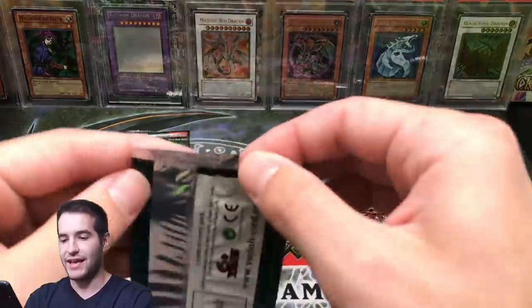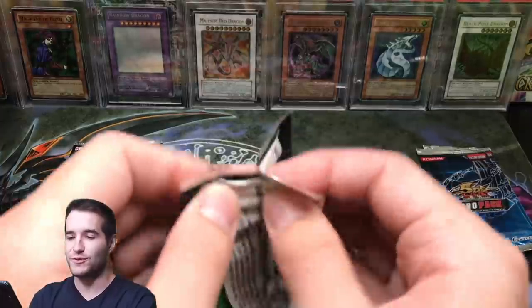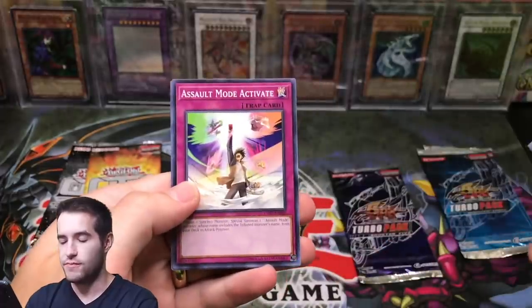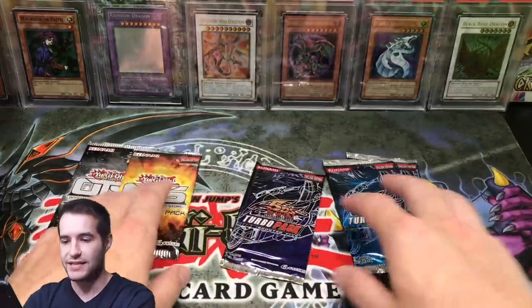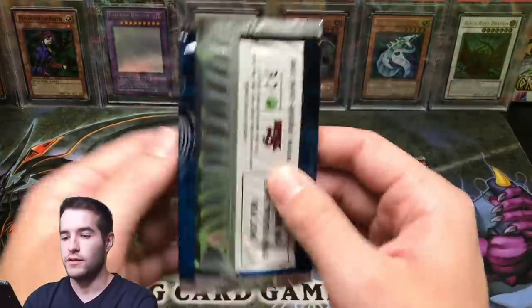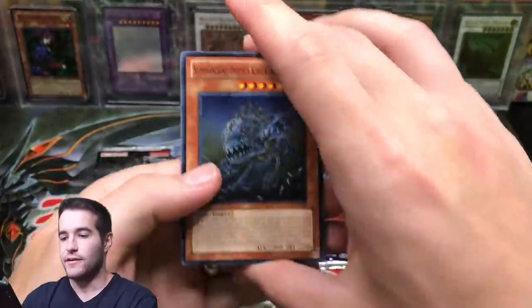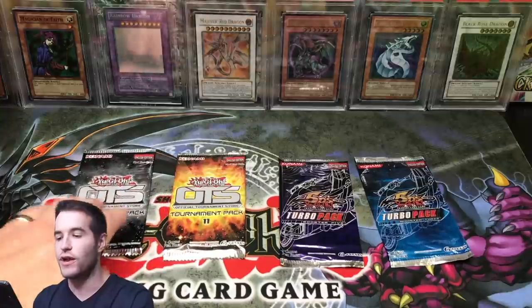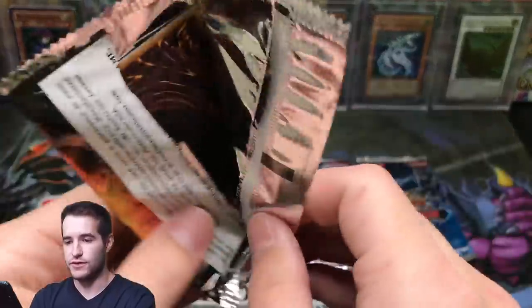We're going to end with our last Turbo Pack 7 — it's been pretty good so far, but just a Gear Town this time. OTS 10 — we really need an Ultimate to put OTS in the definite lead. Dragon's Mirror, Assault Mode Activate, and Salamangreat Sunlight Wolf — that's a good one. We've got two packs of each left — actually three over here.